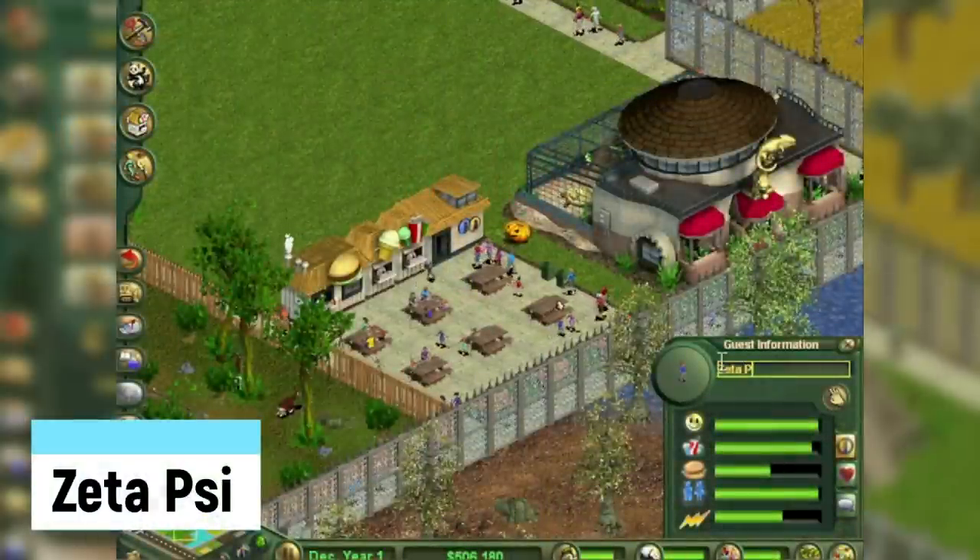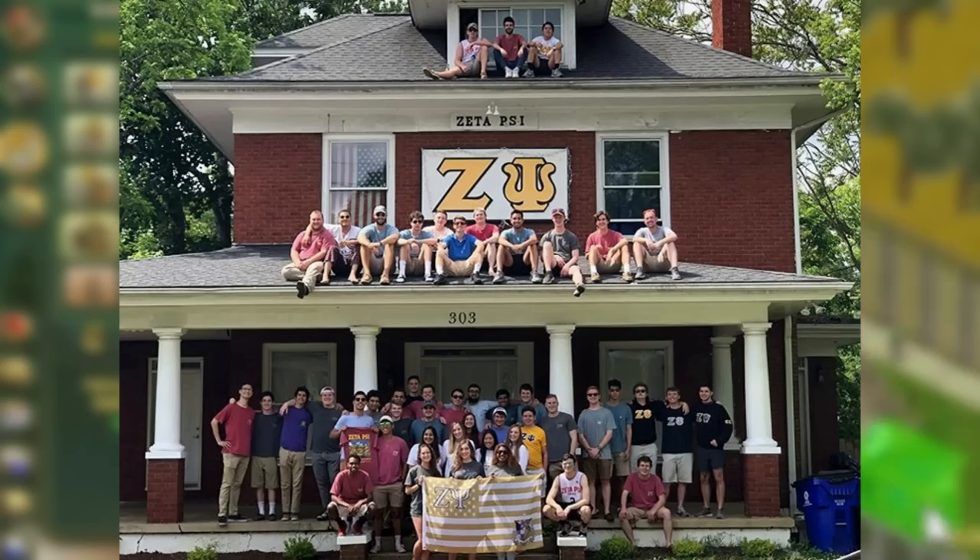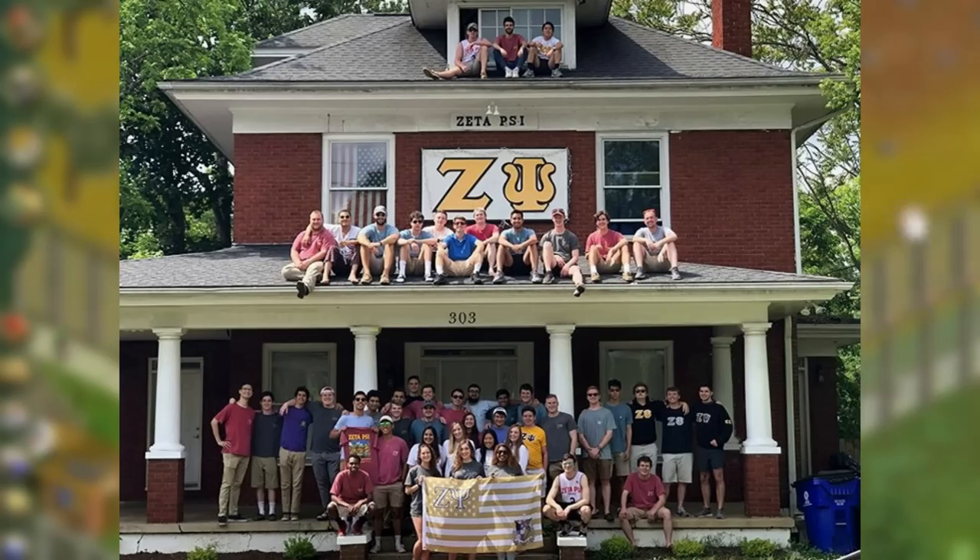Zeta Psi: naming a guest this will make some of the other guests puke. It's named after a fraternity from the University of New York, so the connection is presumably that frat boys are always partying and puking.